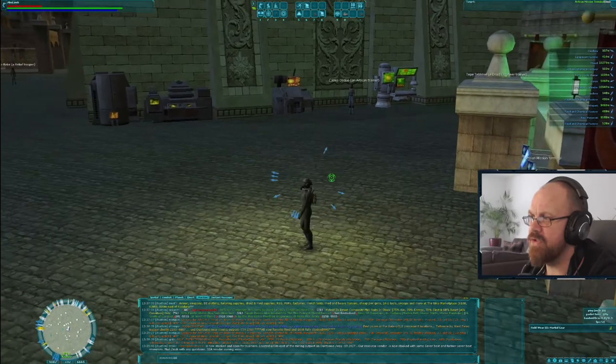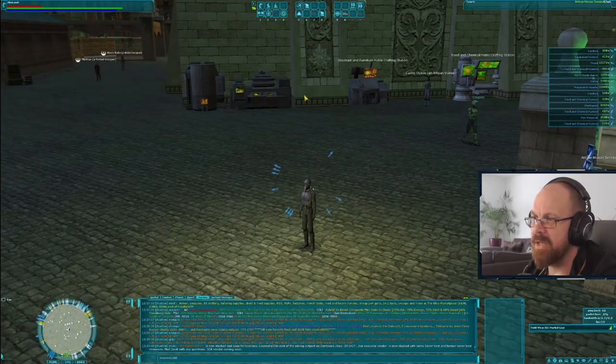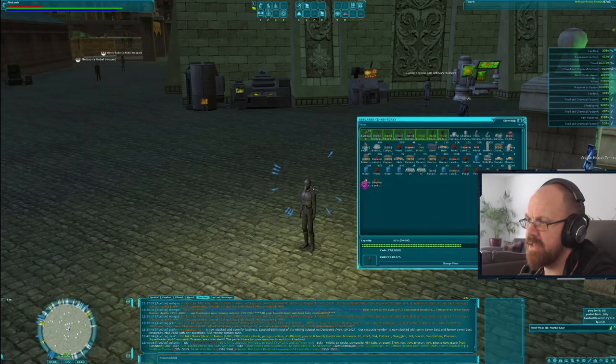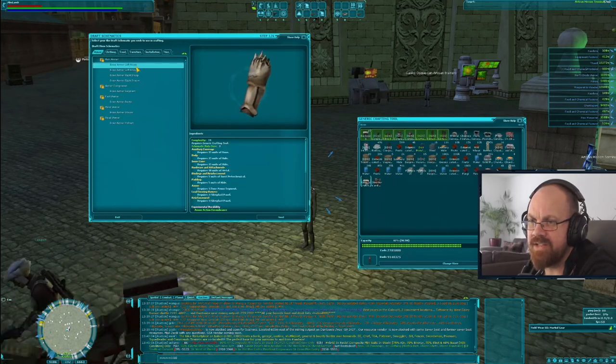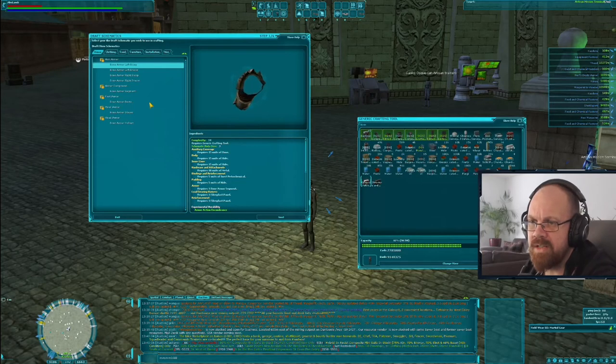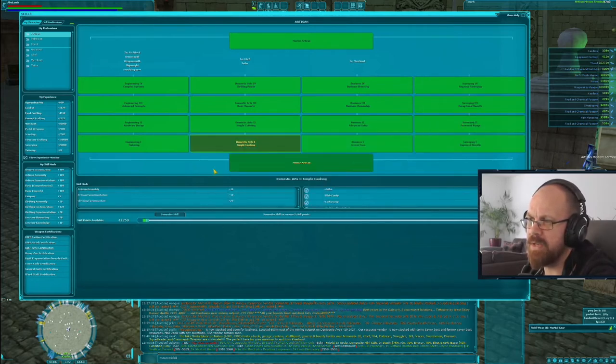So let's move on to the next logical steps. I'm in Kadara so I can see the crafting stations. Let's talk about the humble generic crafting tool. When I look at that generic crafting tool, I'm able to create different categories of things. As soon as I progress through artisan and level up through the trees, I'm able to craft more items.